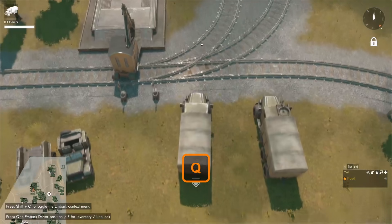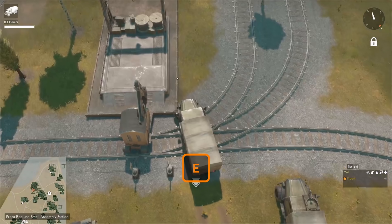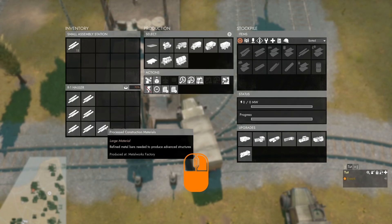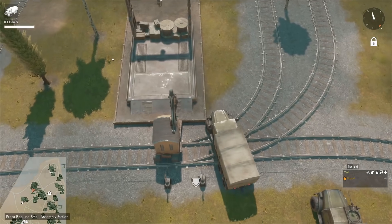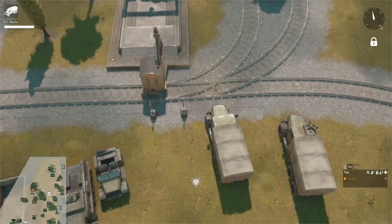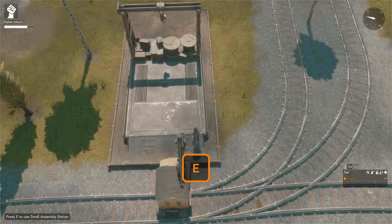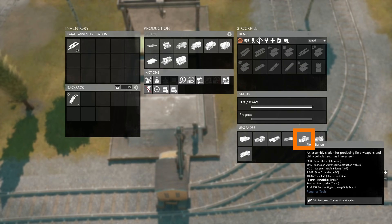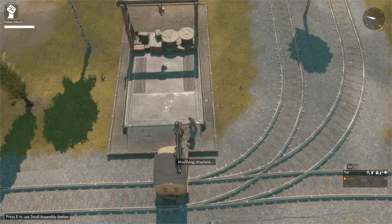We grab our other truck and drive it towards the small assembly station. When close enough we press E to open it and same procedure: click on the processed construction materials to transfer them to the small assembly station inventory. We press Q to hop out of the truck, come to the small assembly station, press E to open its menu and in the upgrade panel we left click the field station — that will start modifying the structure.